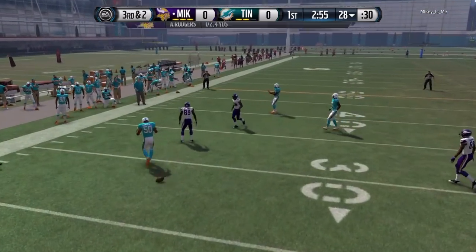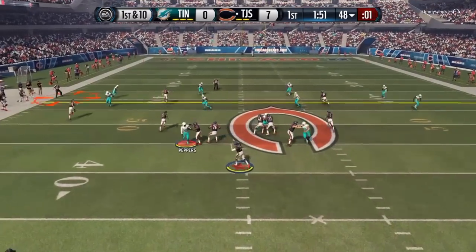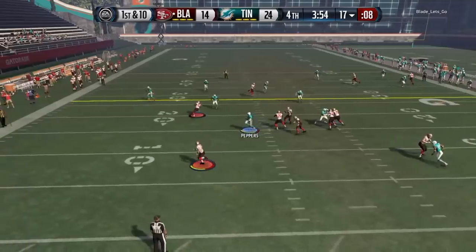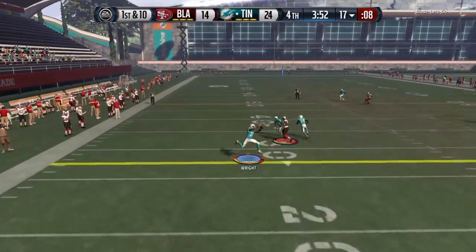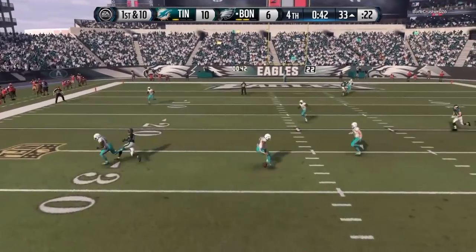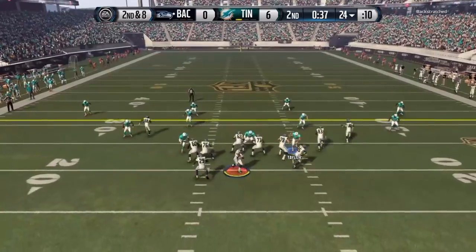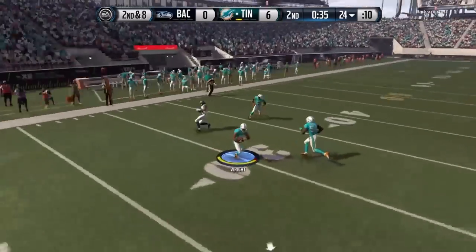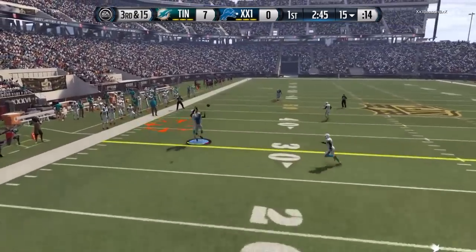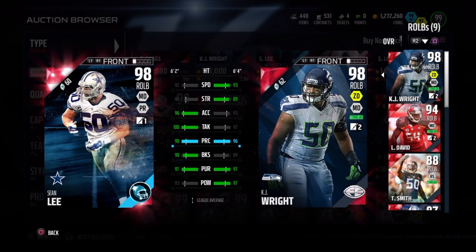In my opinion, this is what he did best — and it shouldn't be much of a shock. That 95 zone is no joke. He locks down his side of the field, is very disruptive, and makes it much tougher to throw to his side. He does have 92 man coverage and I did put him in man-to-man situations, but the way certain routes are nowadays — like curl routes and crazy routes — it's hard for a linebacker, even with 92 man, to keep up. I don't really recommend putting him in man coverage. Just let him play zone.